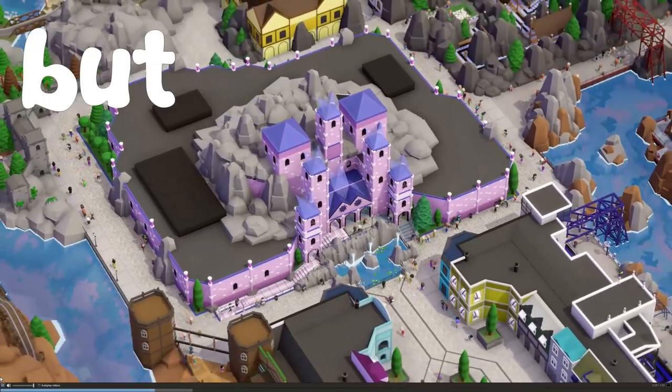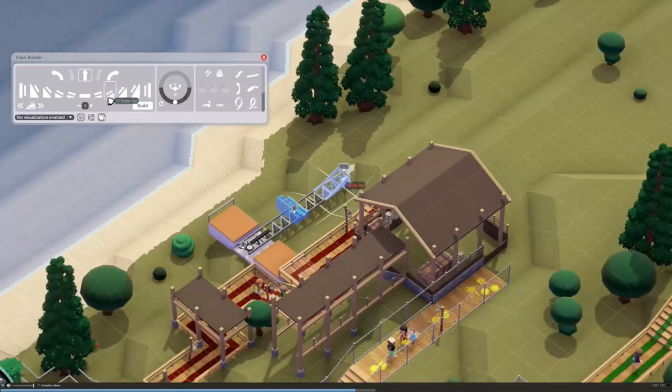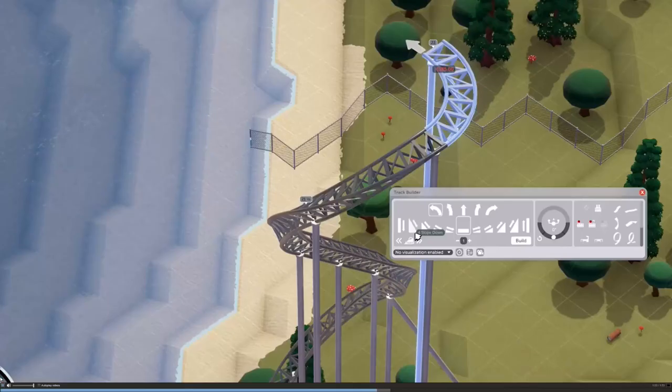You might be wondering things like, but how do I create a successful park? Well, let's ask Steve Jobs, who's the founder of huge corporations like Microsoft and Lego. And some mistakes will be made, by the way. Thanks for the help, Steve. Now, let's build a park.